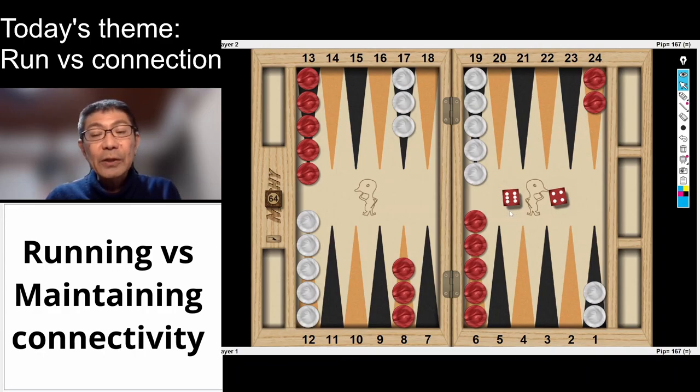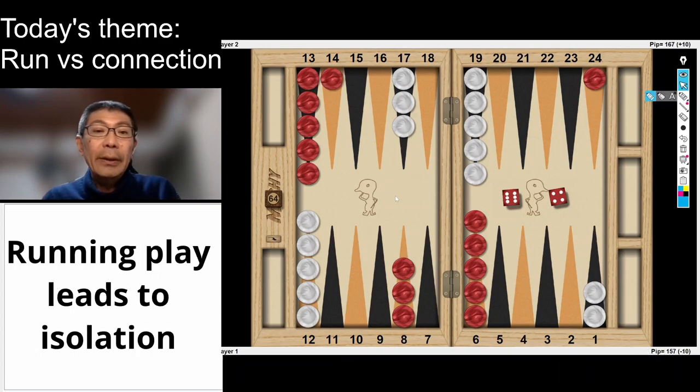Red rolls 6-4 in the opening roll. Red can run to the 14 point. This is a running play and it leads to isolation. Because if white does not roll a 2, then red will succeed in running one back checker. At the same time, red remains one back checker on the 24 point. This checker is totally isolated. So running will lead to isolation.